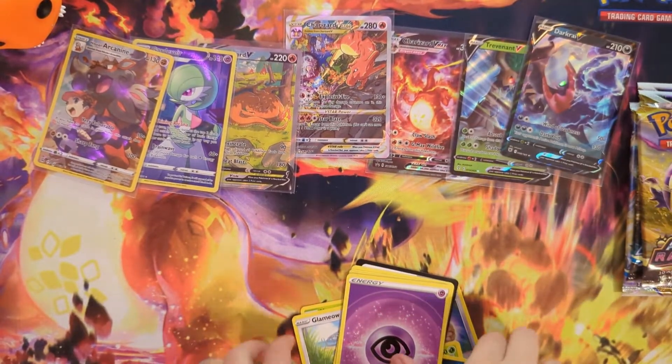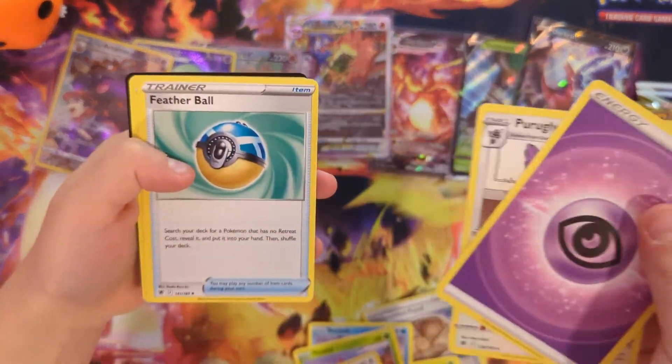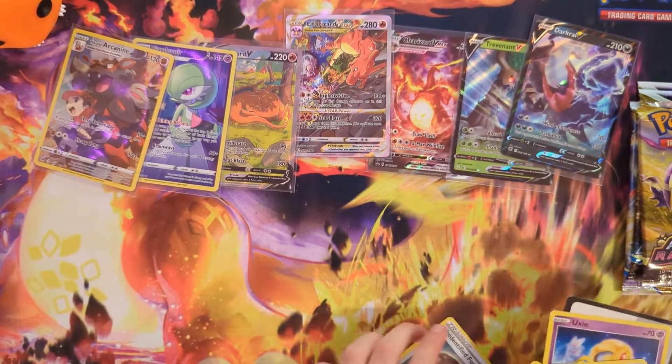Tell me in the comments what's your favorite Pokemon. Psychic Energy, Faraway, Feather Ball, Uxie — I don't know how to say that.